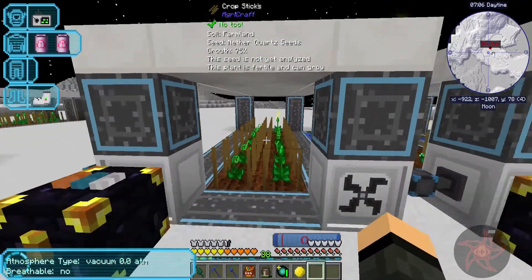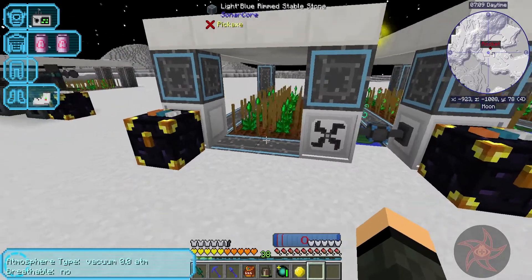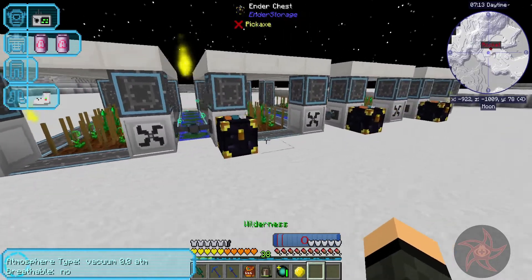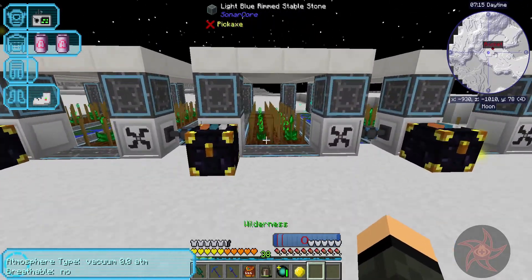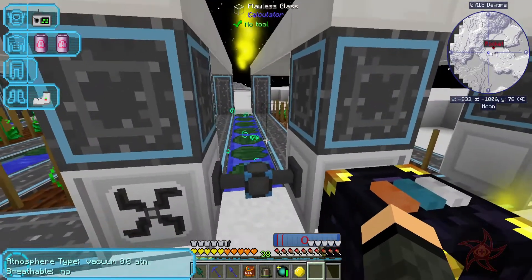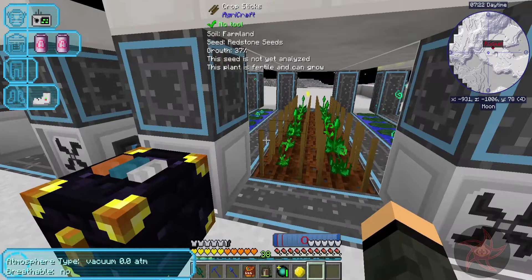Hopefully this will be able to keep up with the smaller farm too. That's the other thing - the other one is running so fast. The carbon dioxide generator isn't doing much, if anything at all. Right now we just have the lily pads of fertility and the carbon dioxide, really.